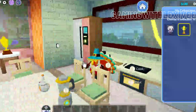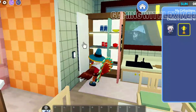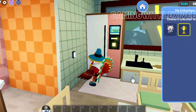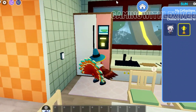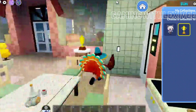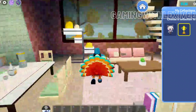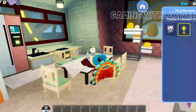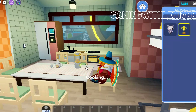We have the sink, the stove, oven, and the fridge — yeah, the basics there. What I love about Livetopia is these drawers can open and you can put things in them. I really love that because in other games you can't even open the drawers. We have the table here with a little blender — let's make some orange juice.